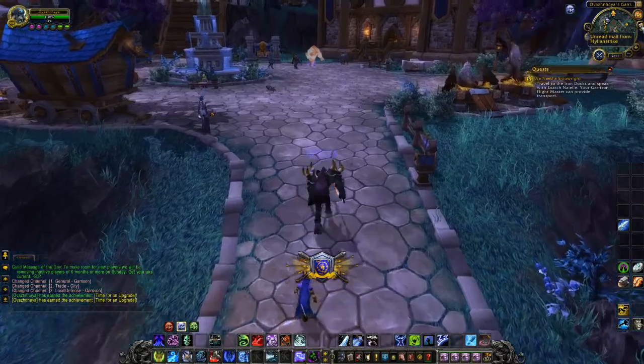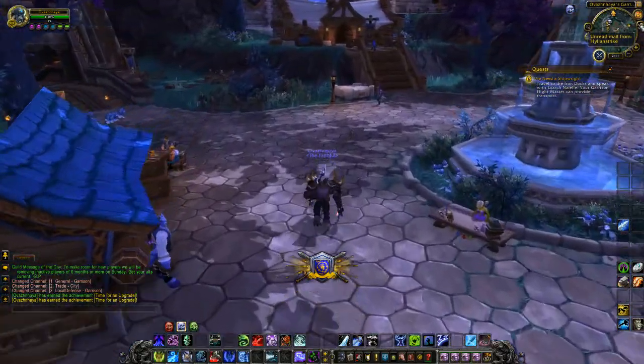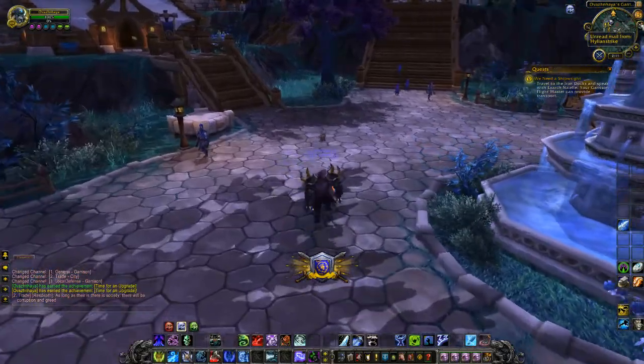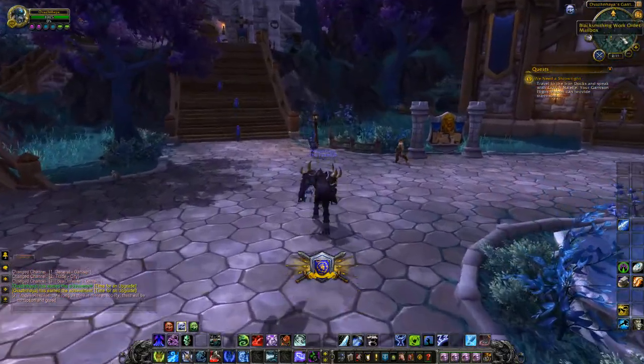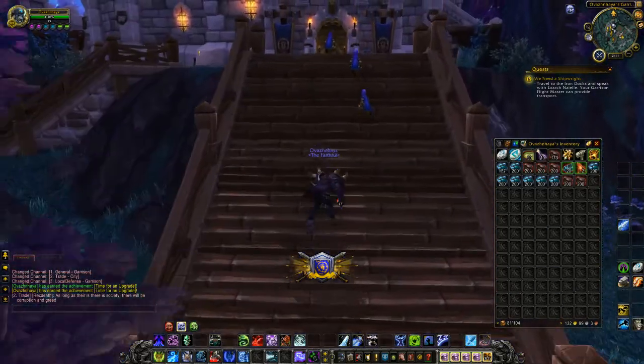And then when you have mail, you'll see this little icon up here in the corner — it says 'Unread Mail.' And that's my rogue's name, so that's cool. You can kinda see your own name on screen there. You wanna check your bags to make sure you have space for the mail.